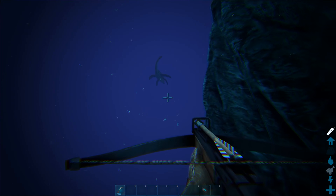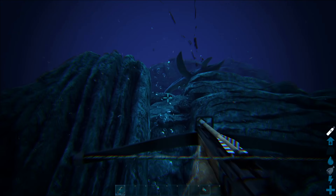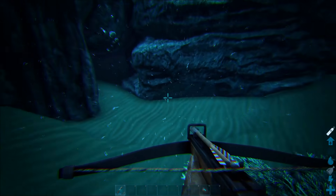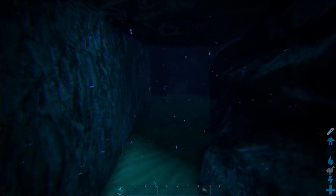Condition the area around the mosasaurus. Kill off any creature that could interfere with your taming. The big thing you need to watch for are plesiosaur, which always spawn in pairs at the same general locations as the mosasaurus. If you have tribe mates to help you, they can be defending the area while you start taming.